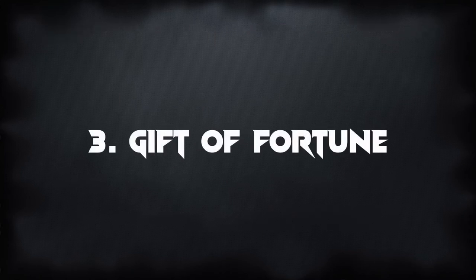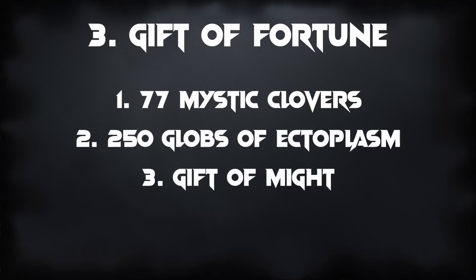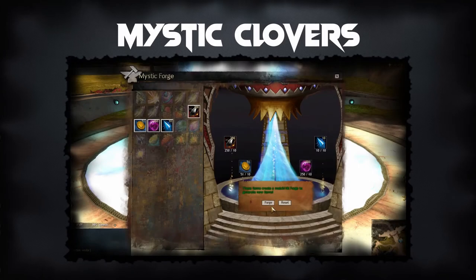The Gift of Fortune goes into all first generation legendary weapons in Guild Wars 2 and it's a very painful part of the process. It consists of 77 Mystic Clovers, 250 Globs of Ectoplasm, a Gift of Might, and a Gift of Magic. To obtain the 77 Mystic Clovers, combine 10 Obsidian Shards, 10 Mystic Coins, 10 Globs of Ectoplasm, and 10 Mystic Crystals in the Mystic Forge. This recipe returns 10 Mystic Clovers, so when you reach 70 and only need 7 more, swap out the Mystic Crystals for Philosopher's Stones. Note that this recipe only has roughly a 32% chance to return Mystic Clovers, and may instead return various materials including Tier 6 materials needed for the Gift of Might and Gift of Magic, so obtain the Mystic Clovers first.